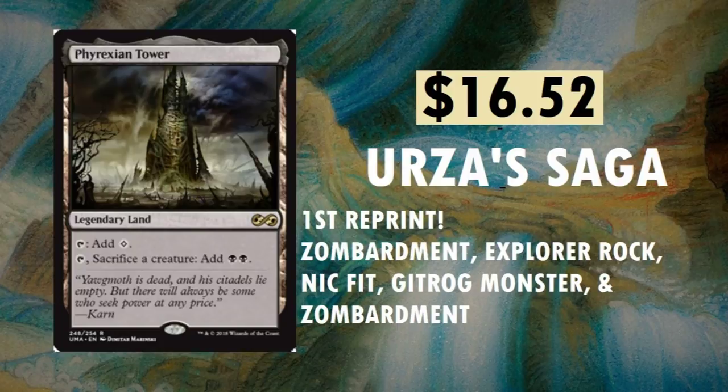Phyrexian Tower — no exception. It's sitting at $16.52; that is the Ultimate Masters version. Urza Saga is where it first came from. There were no foils in Urza Saga except for the special promo. This is the absolute first reprint, so the foil on this is probably going to be jacked up quite a bit. Decks you can find it in are Entombment, Reanimator, Niche Fit, and Gitrog Monster. One of my favorite sets — my all-time favorite set is Urza Saga.